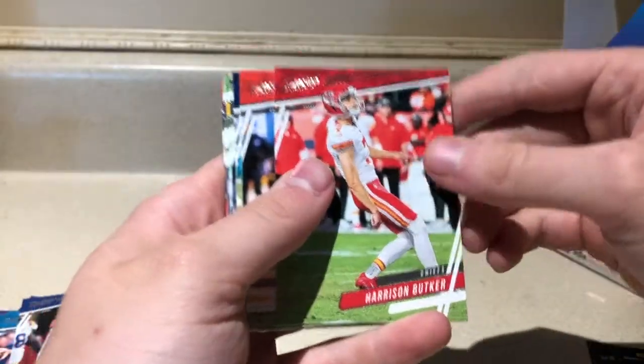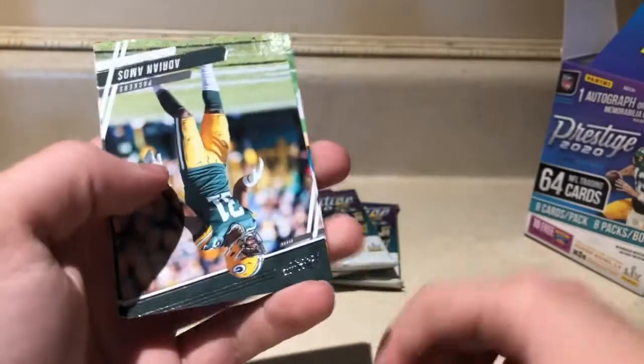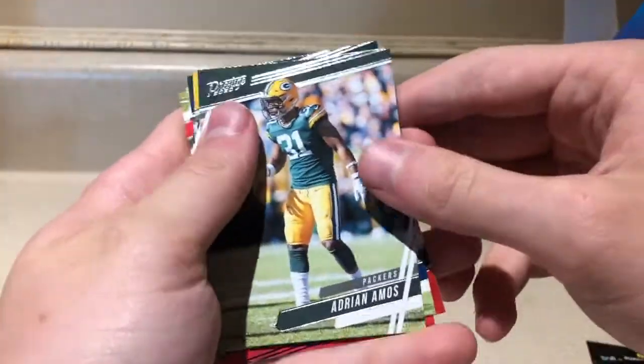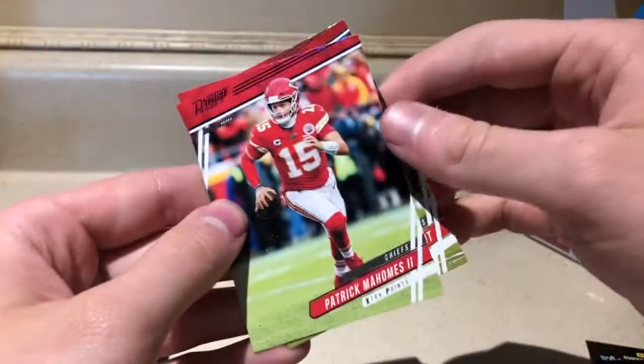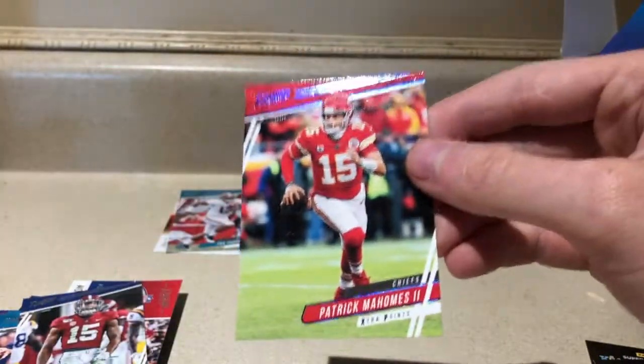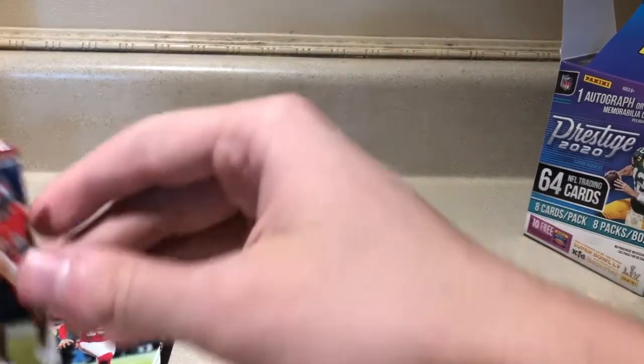Pack number five — we got Harrison Butker, Geno Atkins, Michael Gallup, Adrian Amos, James Conner — there you go, another Steeler — N'Keal Harry, and a blue parallel Patrick Mahomes. Love to see that. More blue parallels and a Harrison Bryant.